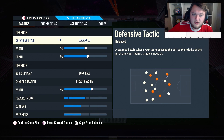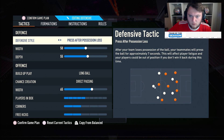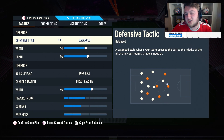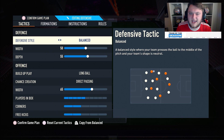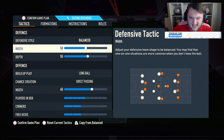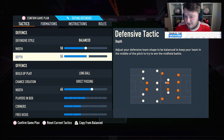Moving into the custom tactics, we're on balanced. I've tried pressure on heavy touch, especially on new gen, but it doesn't work — press off the position also doesn't work on new gen as stamina drains too quickly. Balance works best. Don't drop back — that invites too much pressure. Keep it on balanced for the best mix. Width is on 50: you don't need to go wider since you've already got stay wide on your right and left mids and overlap on wing backs, and the 50 width gives you good wing coverage plus a solid block in the middle with three center backs.